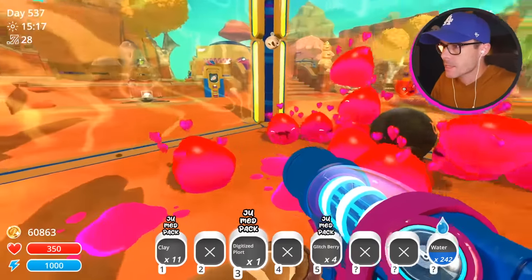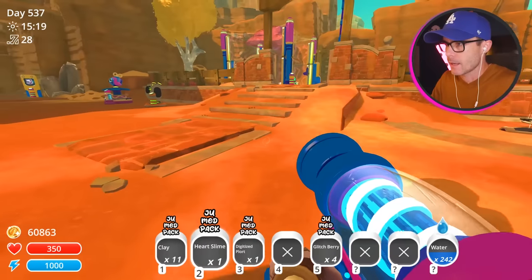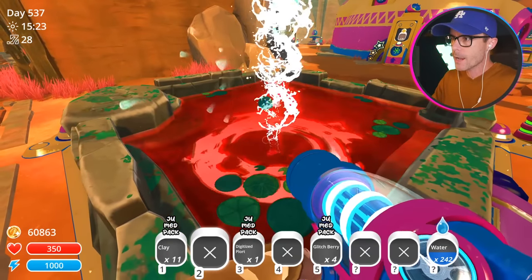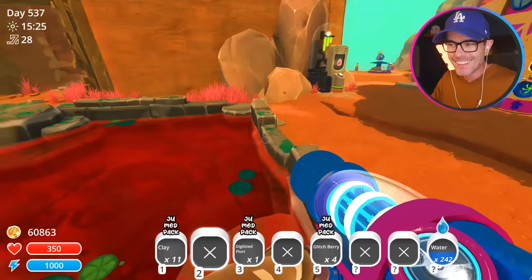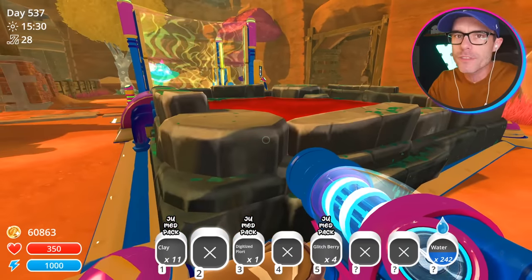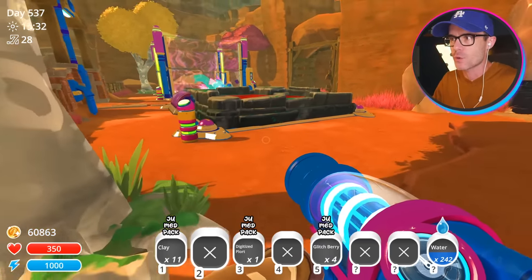Watch what happens when I get one of these heart slimes - this one right here, this is the guy I'm going to use. I'm going to come over to my special pond and put him in there. That is a really scary looking pond now. Magical things are going to happen there - we just need to wait.